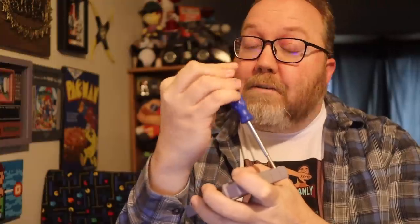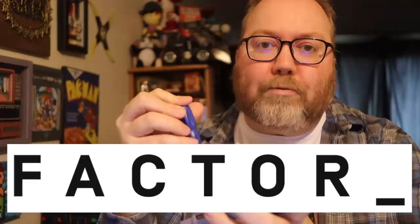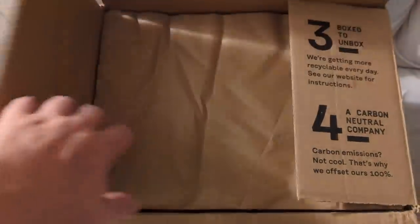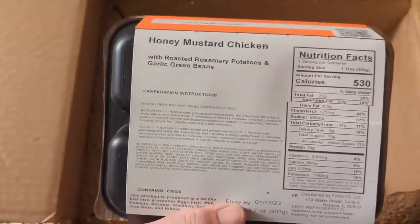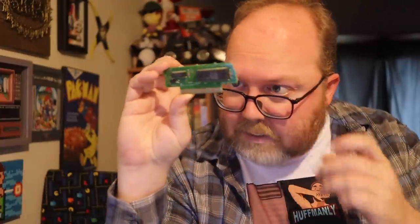The next game isn't working right now, so let me tell you about today's sponsor — Factor. They're never-frozen, delivered-to-your-door fresh meals that you can get every week. So many options to choose from: keto, calorie smart, vegan and veggie, and protein-plus meals on the menu each week, all prepared by chefs and approved by dieticians.